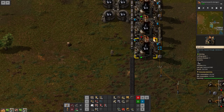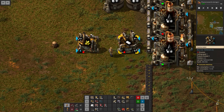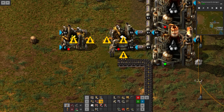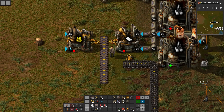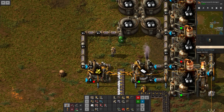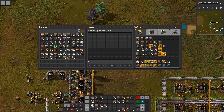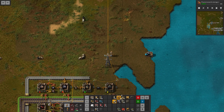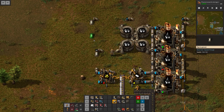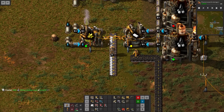We're then gonna need two chemical plants for the next recipe. One is going right here responsible for plastic, and another one will be going here for sulfur. For the plastic we need petroleum but also coal, so we're gonna bring coal right in here — one per second should be enough, though we might have to upgrade the inserters eventually. The plastic is already going. For the sulfur we're gonna need some petroleum, so let's do this more elegantly with underground pipes. We also need access to water, so let's build a pump here, underground the pipe up and insert it into the machine. We now have sulfur as well.